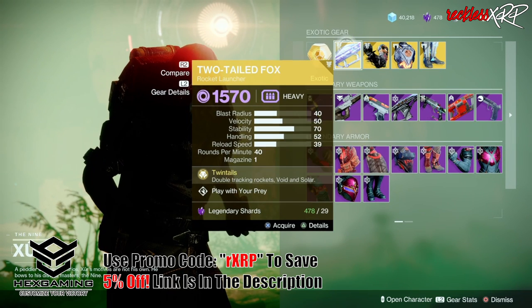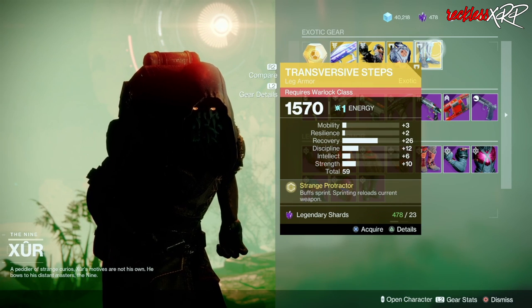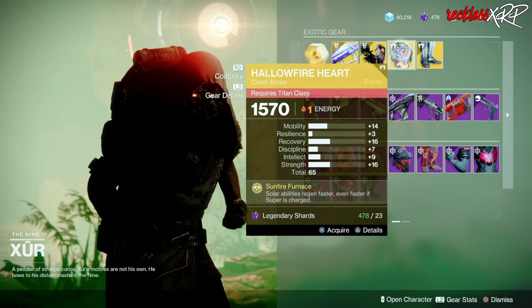The exotic of the week is the Two-Tailed Fox, an exotic rocket launcher. Then we have the Shards of Galanor, the Hollow Fireheart, as well as the Transversive Steps. If you don't have any of these, go ahead and pick them up. Otherwise, I would just pick up the Hollow Fireheart.